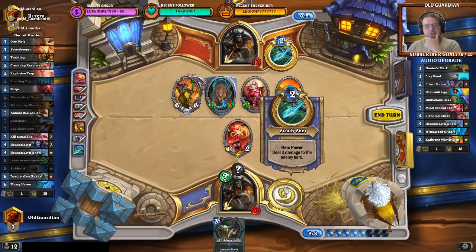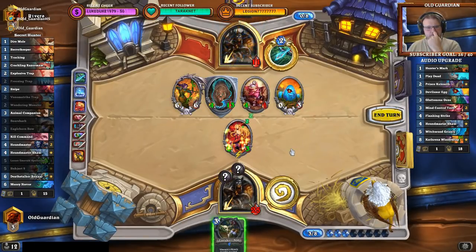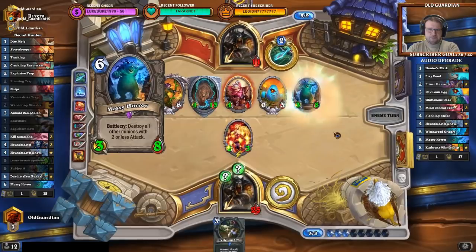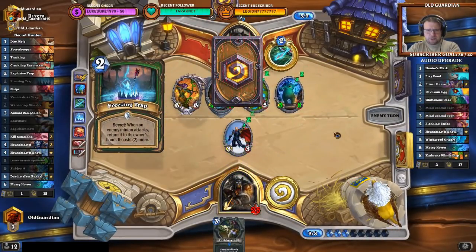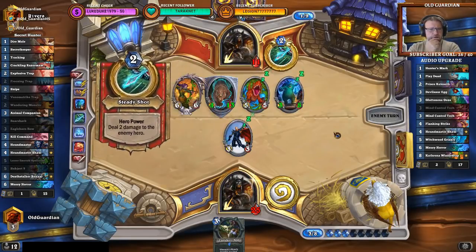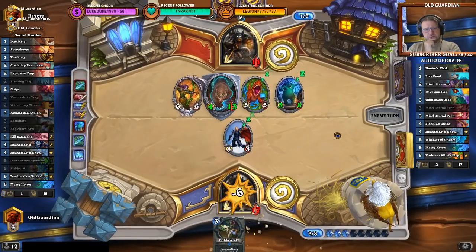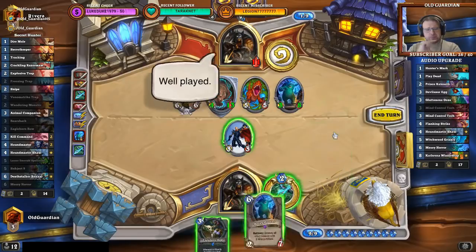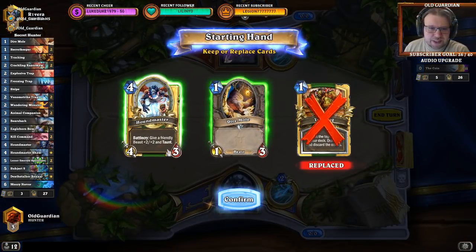The real problem is that I can't get rid of the Grizzly. What would need to happen for me to win this game? That's pretty tricky. If you'd stop topdecking so well all the time, that would be useful. Other than that, I don't see a way right now. Unfortunately there are no outs. Let's see if I can do it on the second attempt.